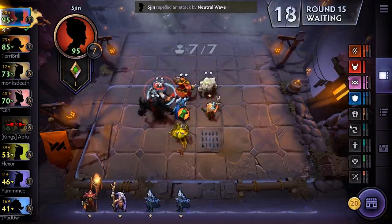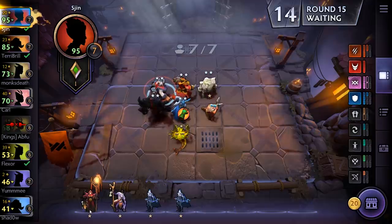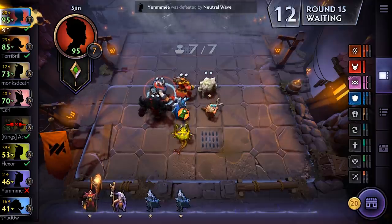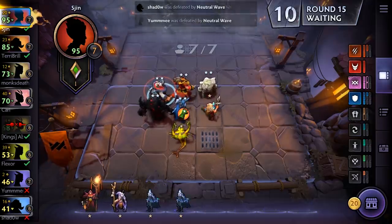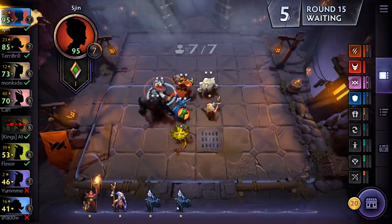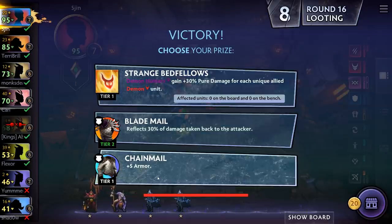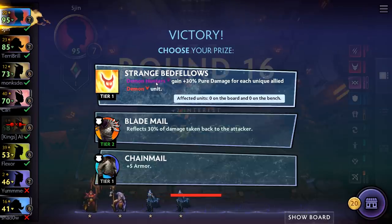What we really want to go for is units that do a lot of their damage with spells over basic attacks — which is why Drow doesn't fit our lineup in any way at all, and neither does Troll Warlord, although he is a Warrior. I think we might be looking to replace Drow. Strange Bedfellows: Demon Hunters gain 30% for each unique allied demon unit. Reflects damage or armor — do we want to go for a demon setup? We could go full demon.